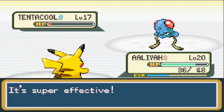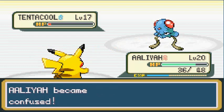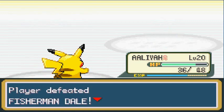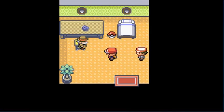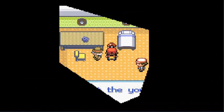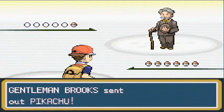This Tentacool has nice defense. Supersonic — I hate you! Come on — yes! That's how you win! Fisherman Dale says 'I'm all out!' Next, I'm competing against a Gentleman. He says 'competing keeps me youthful!' Bring it! Gentleman Brooks wants to battle, coming out with a Pikachu — which I was preparing for, don't know why I misread that. Rock Tomb time!